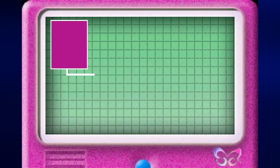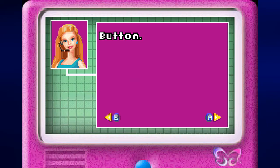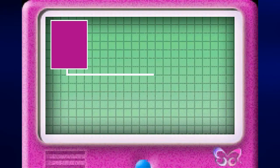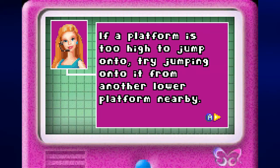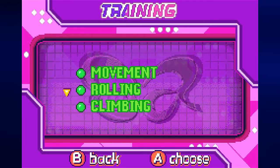Let's start with movement. To run, use control pad left and right. To jump, press the A button. So if you couldn't already tell, this is a platformer. You just jump to the right and keep going in that direction and you'll complete this. If the platform is too high to jump onto, try jumping onto it from another lower platform nearby.